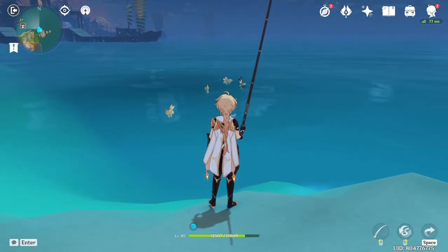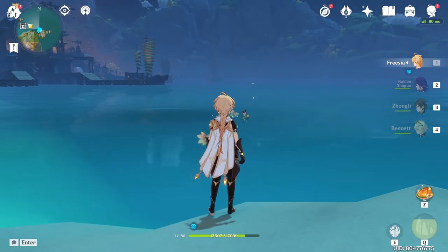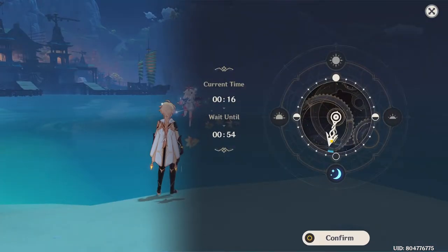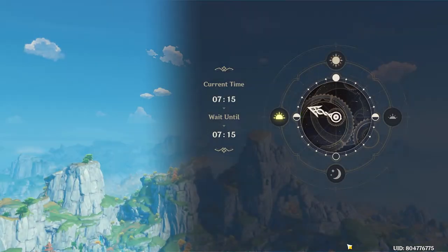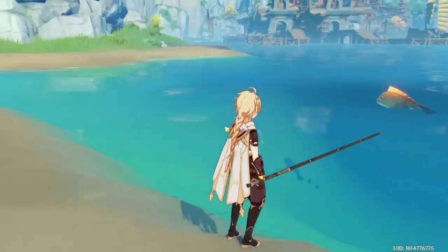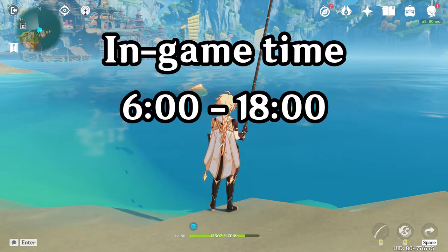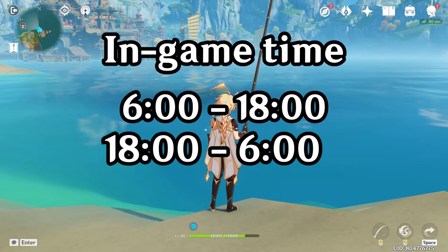Unfortunately it wasn't a puffer fish, but that's okay. We can change the time — anytime after 6 am. And there we have it, we have another puffer fish spawned, which is very nice. Basically guys, there are two intervals: 6 am to 6 pm, one batch of fish will spawn; and 2 pm to 6 am, a different batch of fish will spawn. So you can use this method to actually get more fish.